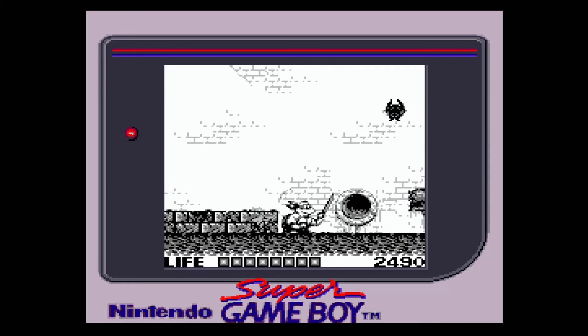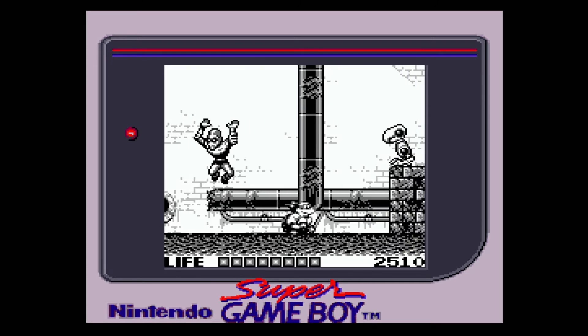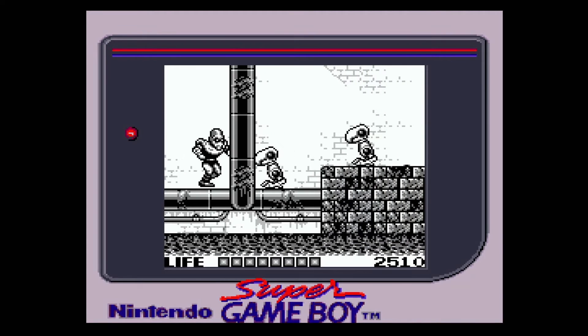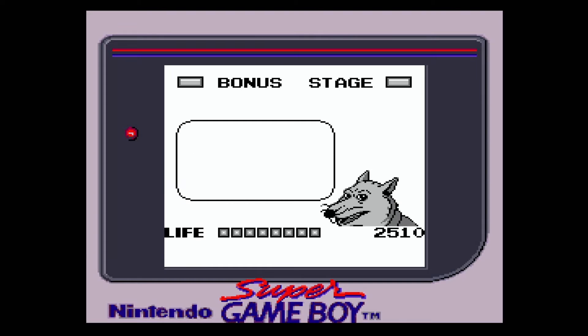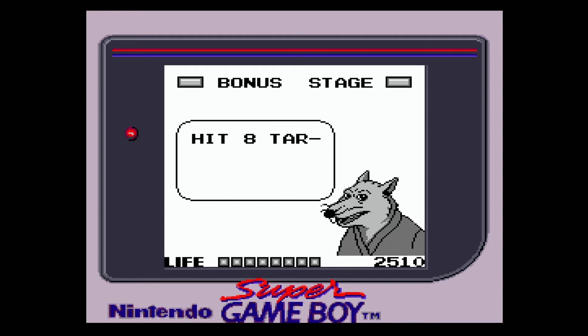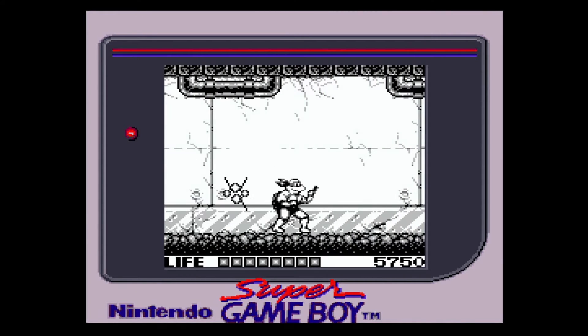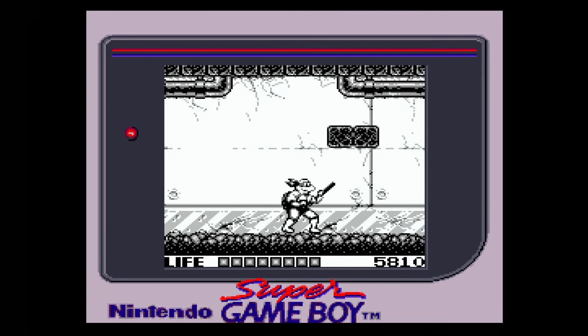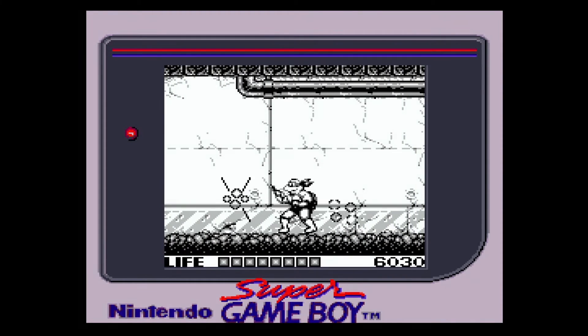There's not much that can be said about the controls in Fall of the Foot Clan. The Game Boy only has two buttons and a d-pad. You move back and forth with the d-pad, with one button to jump and another for attack. What is neat — and helps add a little variety with the limited hardware — is that when you jump or crouch, the turtles do something different. If you jump and attack, you do a jump kick, and if you crouch and attack, you throw a ninja star. This really helps save it from being a simple button masher.